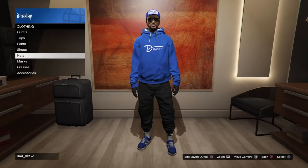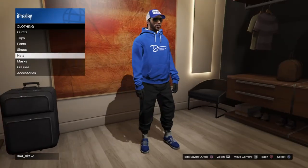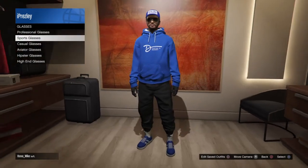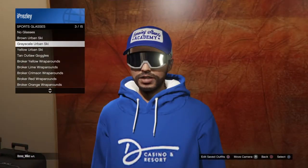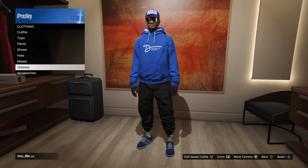You can also do the black hats — it doesn't matter. Then head over to Glasses, go to Sports Glasses, and pick the Greyscale, because in my opinion this is probably the best one for this outfit. This is gonna look good with it.